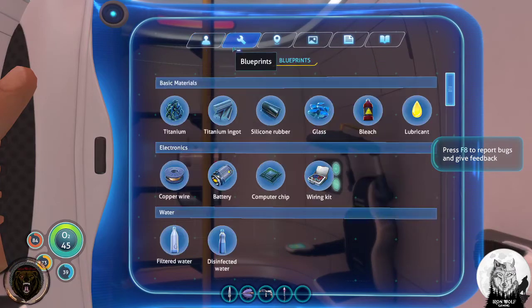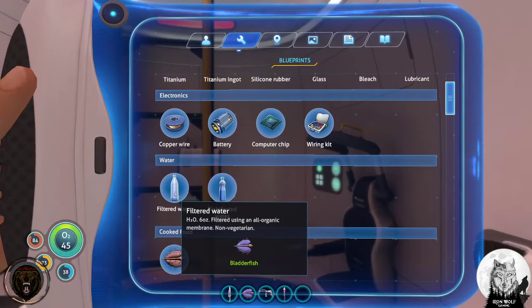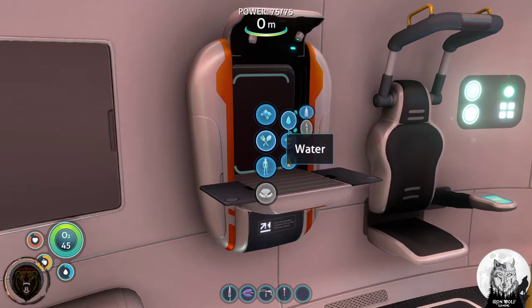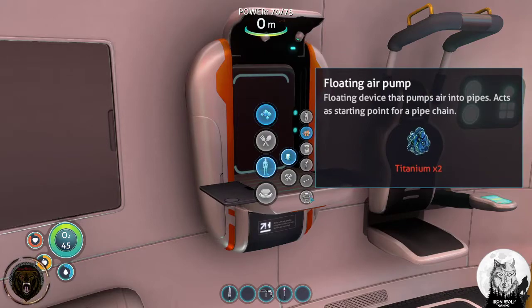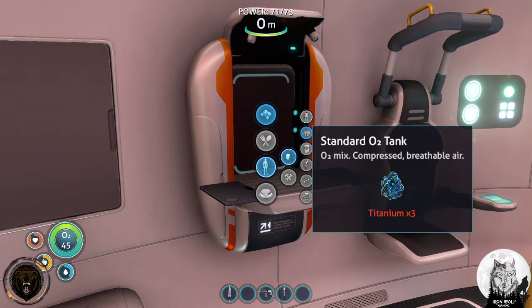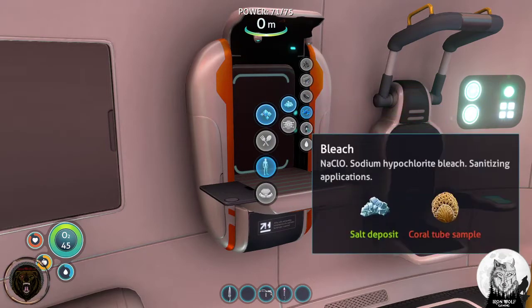So I've got fins. Bleach for sanitizing applications - disinfected water. It's bleach and bladder fish for filter water. Resources - basic... sustenance. Cooked food, water - yay! Equipment: first aid kit, fire extinguisher, pipe, air pumps - nice. Transport breathable air from a functional pump and there's the pump for a pipe chain. We need three titanium - can I make titanium from metal salvage?